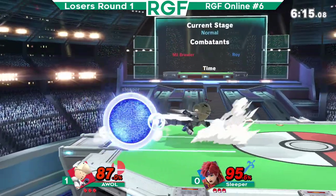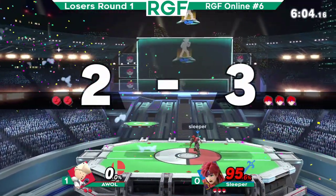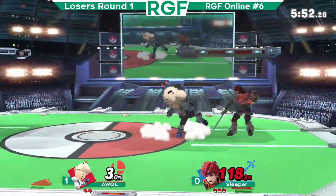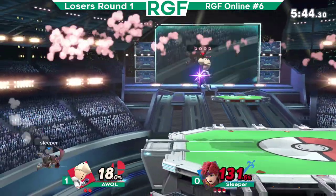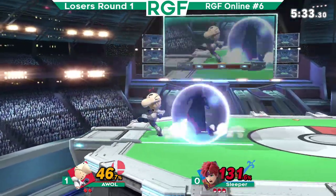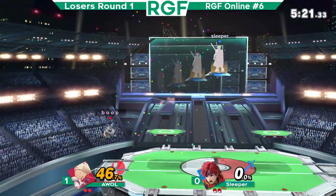It's looking better — the game's definitely looking better. Down tilt — that down tilt could have been big. Spot dodge down smash. The air dodge back, baiting out that flip jump, getting the F smash. Nice first stock for Sleeper — he takes the first stock in Game 2 with the Roy, it's looking good. But AWOL takes Sleeper's first stock — slight lead for Sleeper right now.